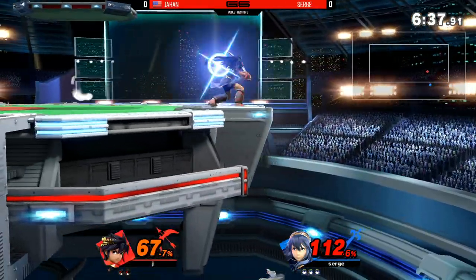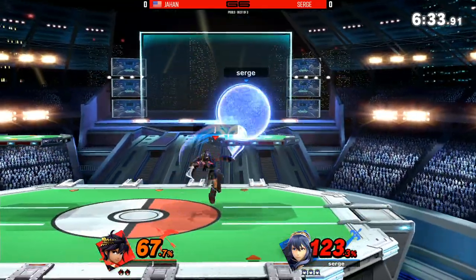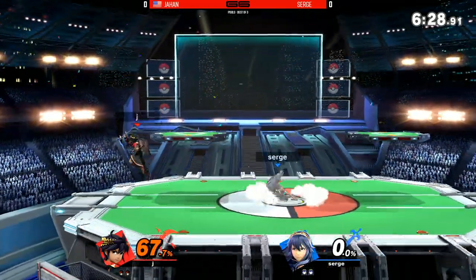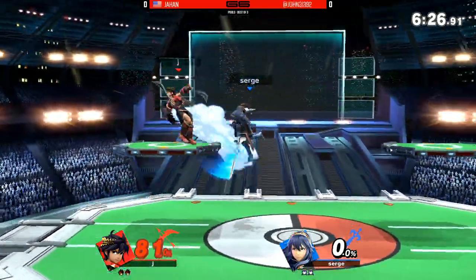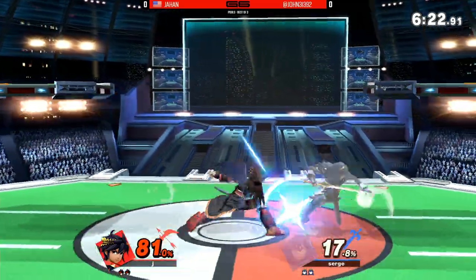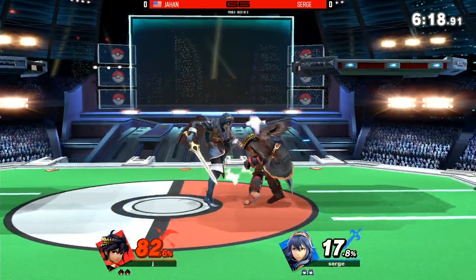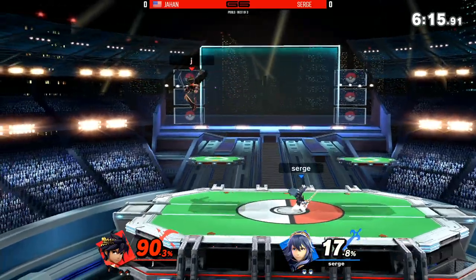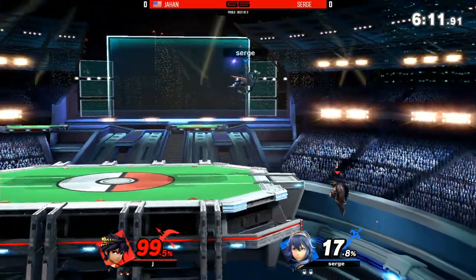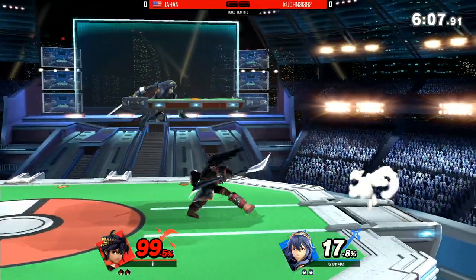Pit and Dark Pit do such a good job with just smothering at times. That was a really good edge guard attempt from Dark Pit — he did a fast fall fair. He's doing a lot of good KO options but he's not going to KO. However, he needs to bring it back — Surge is at 67%. An F-smash away from getting a KO. He's getting creative on him — drag down fair, fantastic. There's the down throw. Goes for the empty hop; a character blessed with multiple jumps like Pit and Dark Pit has some more cushion for landing.